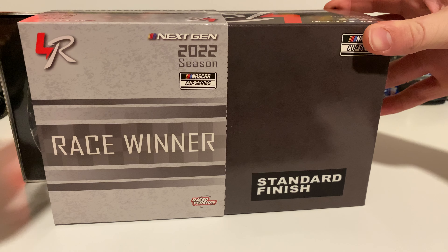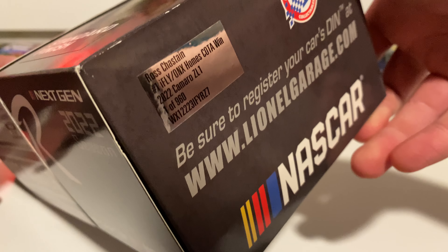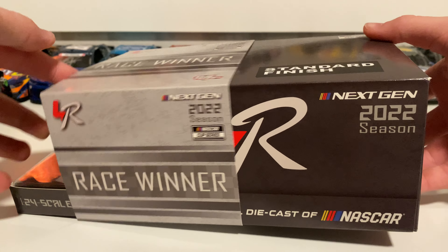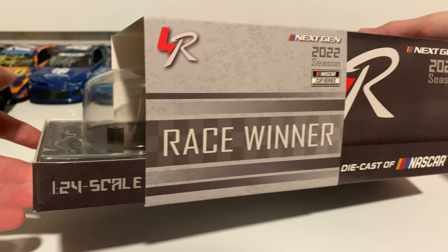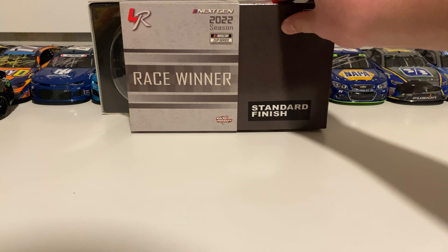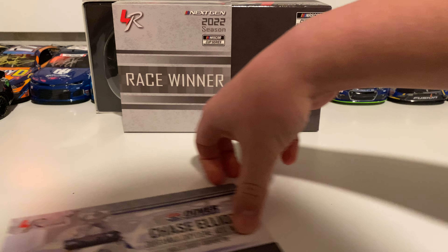I'm going to check out the box — this is not the Elliott box, I cannot find it, so this is just the Chastain box from his Scotts win. We will not have the tab there on the side, but other than that it's the same box: race win sleeve, standard finish, and Lionel. The only difference is we don't have the tab, so not sure how many were made, but I'm sure quite a bit.